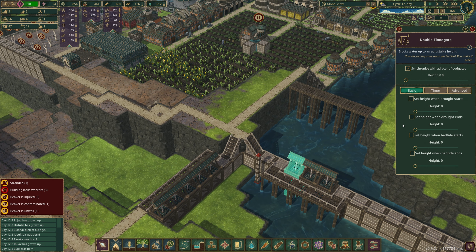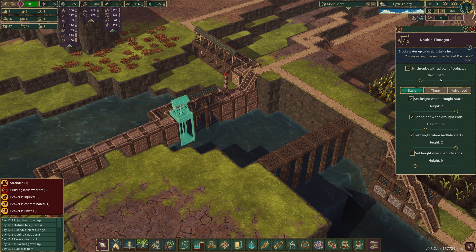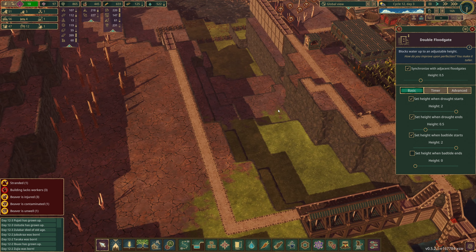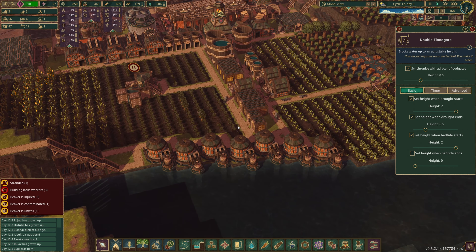In a drought we want to manually override it so we can hold more water. We naturally want this to be at least a half, and we'll set it to a half. If we get a drought we'll manually adjust things, but if we get a bad tide it reacts automatically. That means we shouldn't need the catchment thing - we could use it to store more water but we're okay for now.